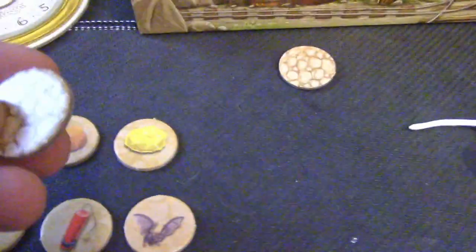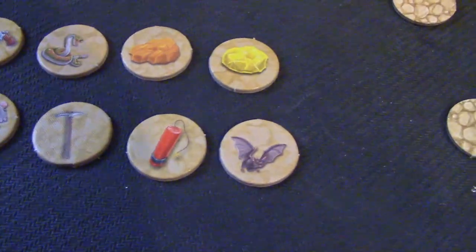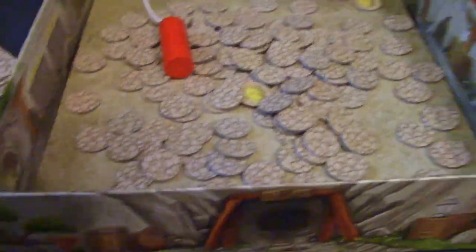Some of the tiles are just rocks — nothing, nada. The dynamite tile lets you throw the dynamite again and try to get more tiles into your preserve. The ice pick tile allows you to flip over five tiles, and any gold you flip goes to your preserve; otherwise, the tiles stay face down.